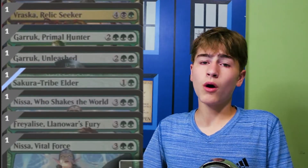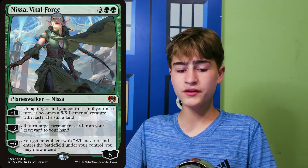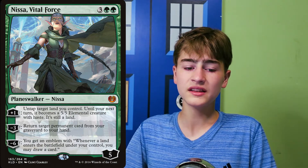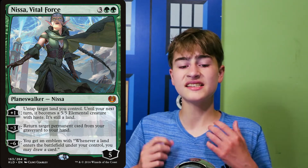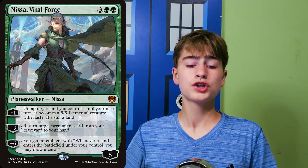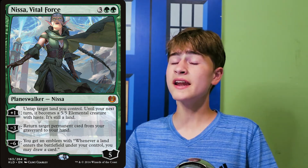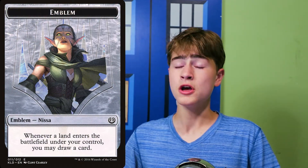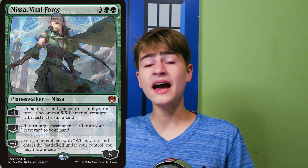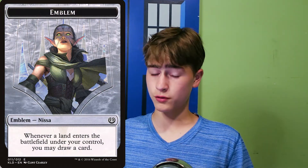Nissa, Vital Force, is 5 green green for 5 loyalty. Plus 1: untap target land you control — until your next turn it becomes a 5/5 elemental creature with haste, and it's still a land. Negative 3: return target permanent card from your graveyard to your hand. And negative 6: you get an emblem with 'whenever a land enters the battlefield under your control, you may draw a card.' For 5 mana, that emblem is amazing, especially considering how difficult it is to remove.